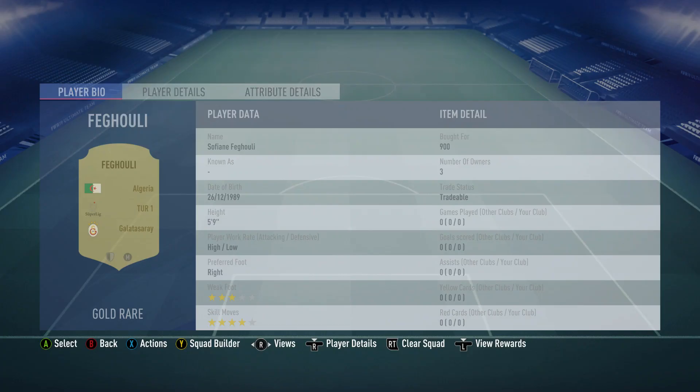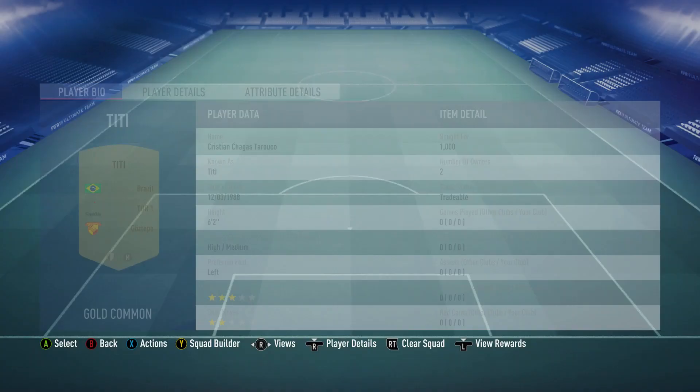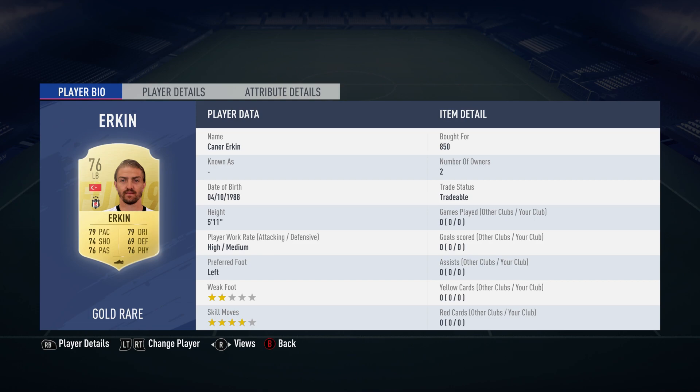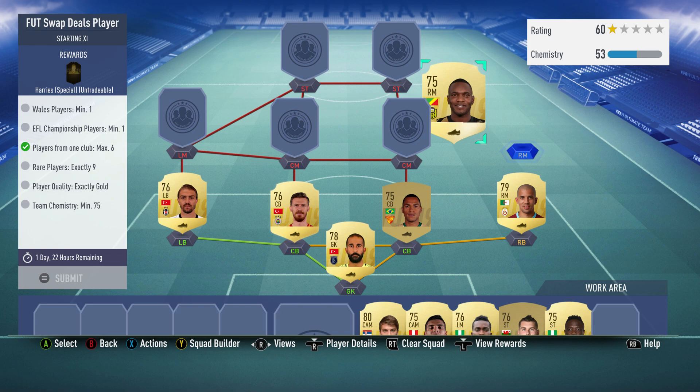Sofian Feghuli plays for Galatasaray in the Turkish first league and is Algerian. The centre-back on the right is Titi, bought for 1,000, plays for Gaziantep in the Turkish first league and is Brazilian. The centre-back on the left is Serdar Aziz, bought for 900, plays for Fenerbahce in the Turkish first league and is Turkish.